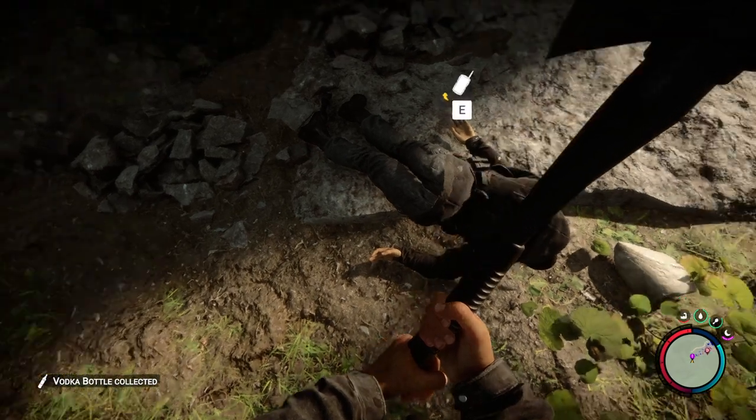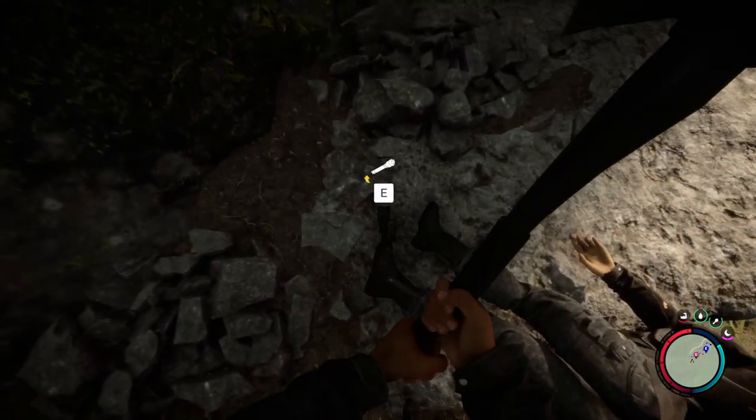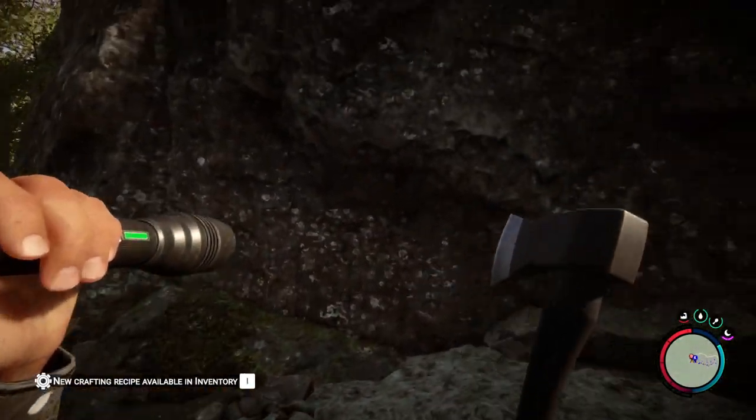So in a pretty small area, we can find the modern axe and a nice flashlight as well. That is how we can easily get those items, and that is about it for right now in Sons of the Forest. Thank you so much for taking the time and hanging out with me today. I hope you've enjoyed, and we'll see you in the next one with some more video games.